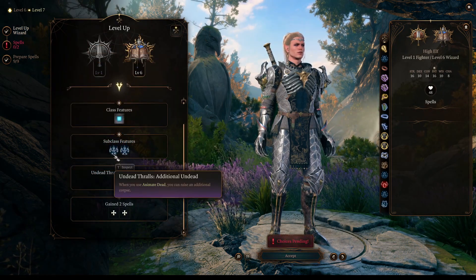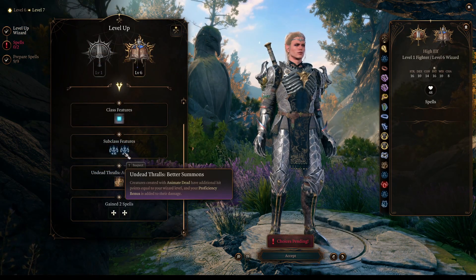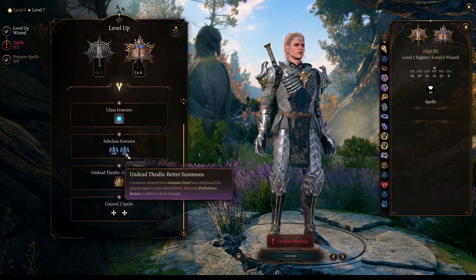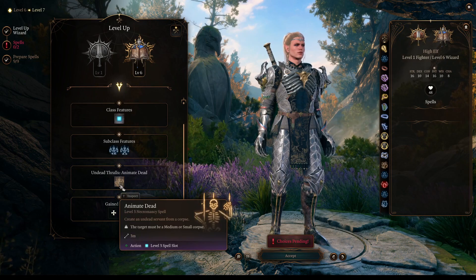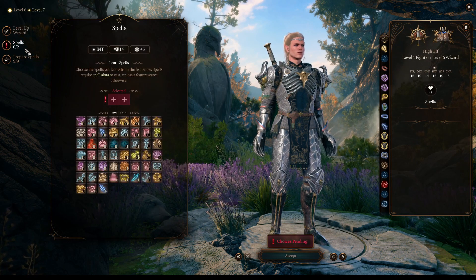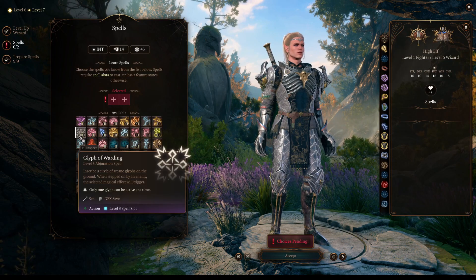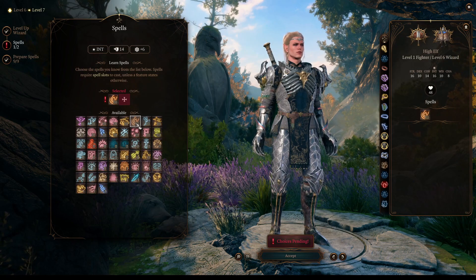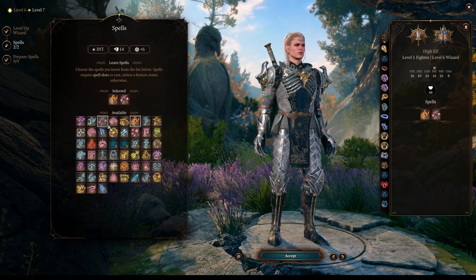On our next level, we'll get some great passives. We will get a 2nd undead when we use the Animate Dead spell, and we will have better summons, so they will have our proficiency bonus added to them. Plus we get to learn the spell and it will always be memorized. So here we can choose any other 2 spells that we prefer and that suit our playstyle.